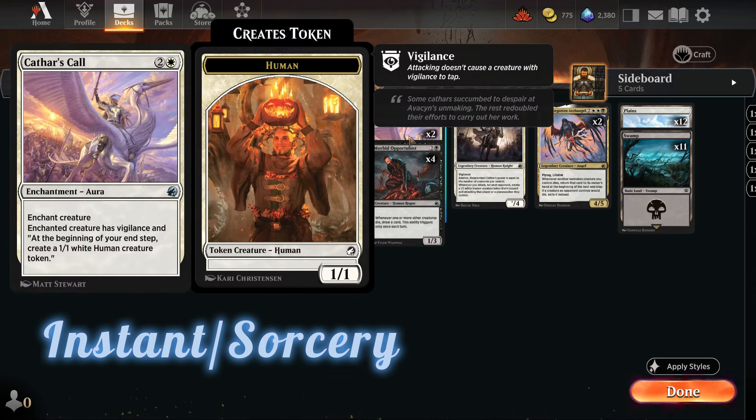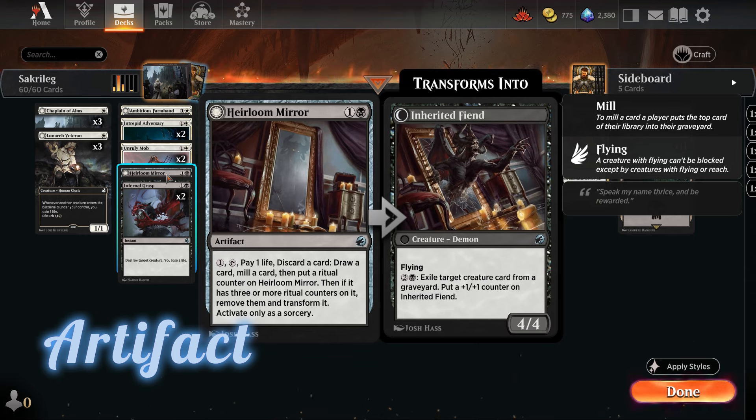Cathars' Call, which I mostly attach to weak creatures to draw the opponent's attention away from Adeline or other powerful creatures — as long as it stays on the battlefield it creates a token at the end of our turn. We also have one artifact: Heirloom Mirror. I'm struggling with the shuffler honestly — it doesn't matter how many lands you have, whether 21 or 24, you can have games where you draw 17 lands out of 30 cards remaining. So I want more control, and the Mirror lets us pay one life, discard a card, and draw a card.